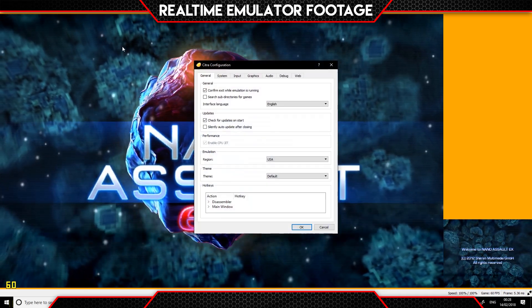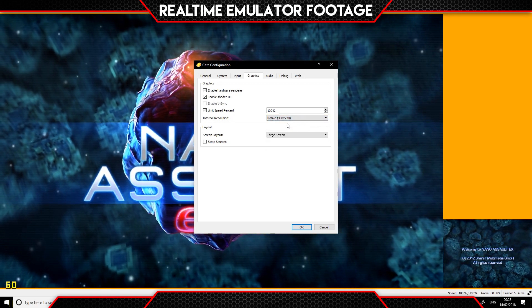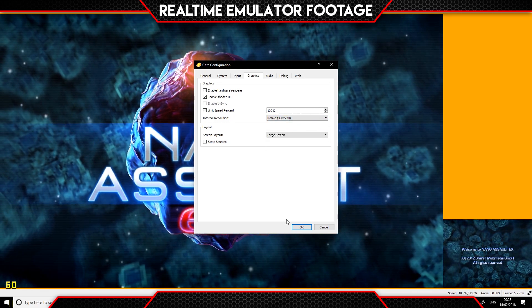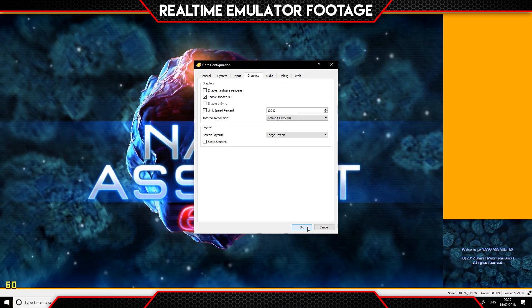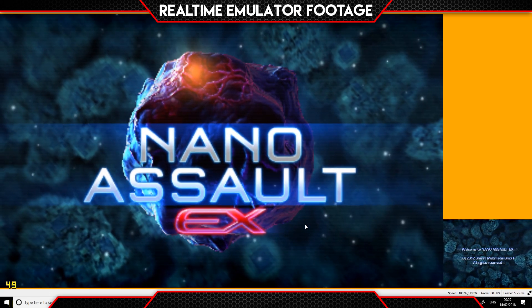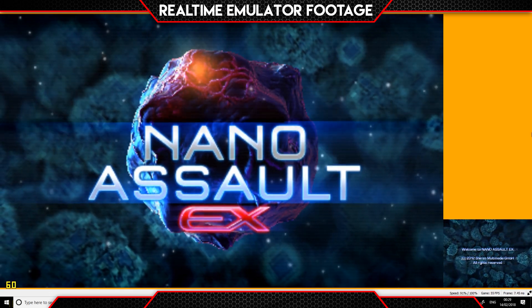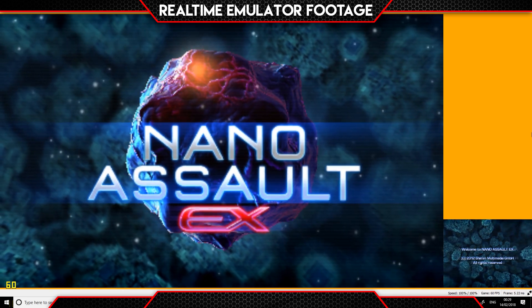First off what I want to do is load this up and make sure that I'm running this at a sensible setting. So I want to turn this down to 240p, which is the native resolution of the Nintendo 3DS console. Obviously we're playing this on the computer, so we can push it hopefully once we start getting into this, but for now I want to keep things stock so we can make sure everything's stable.